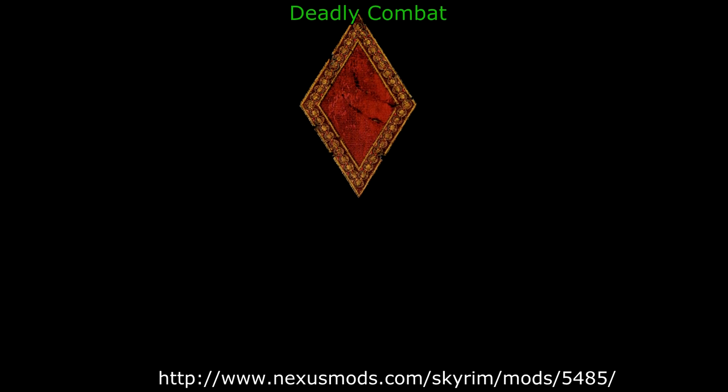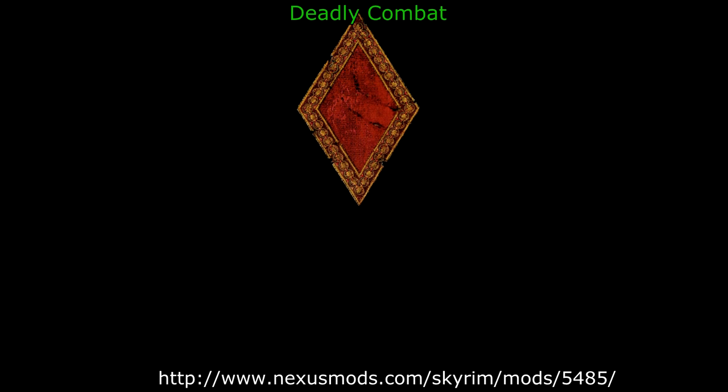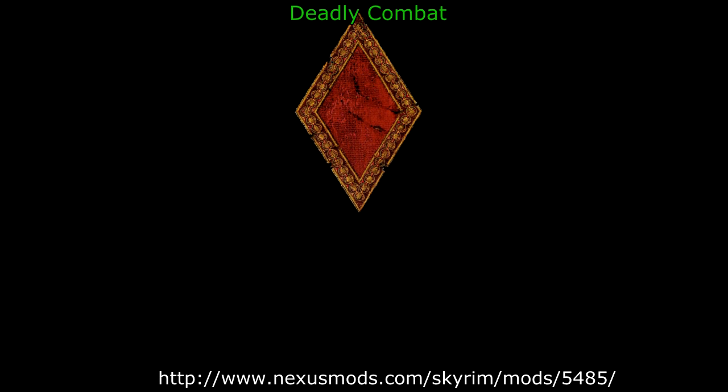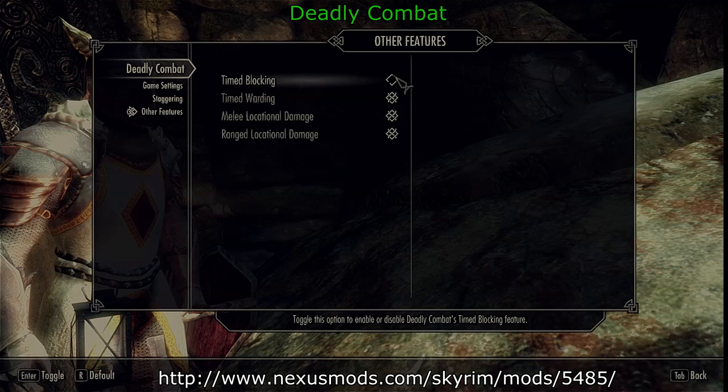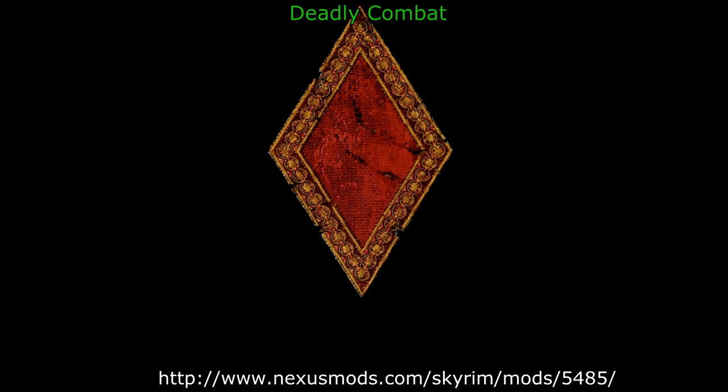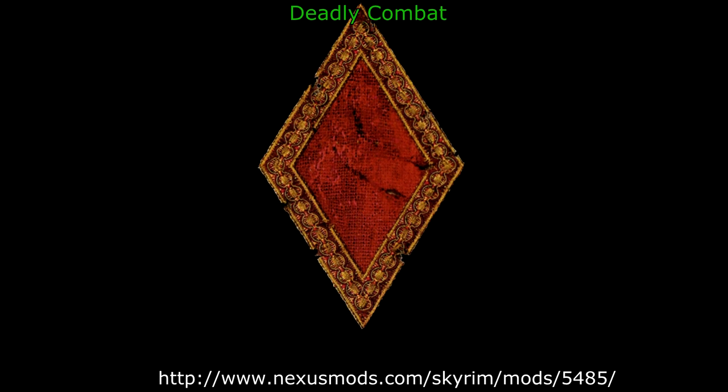Deadly Combat improves the difficulty of combat in general. Melee range has been greatly reduced so you actually have to get in people's faces to melee them, and when struck by a melee blow you can get staggered, especially if you're trying to cast a spell. Because Perkus Maximus has appropriated some of its functionality, go into the mod configuration menu and turn off block stamina cost and timed blocking. Perkus Maximus already has a stamina cost and you don't want the two to double-dip. Likewise, timed blocking is handled by Perkus Maximus and there are perks to improve your timed blocking functionality — all of that gets overwritten when timed blocking is on in Deadly Combat.